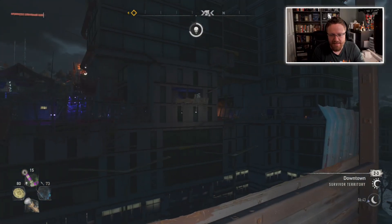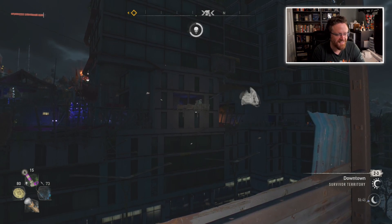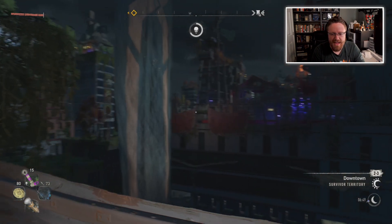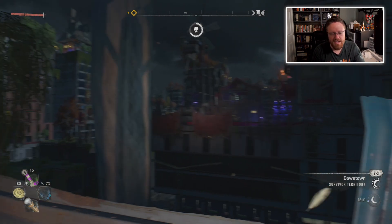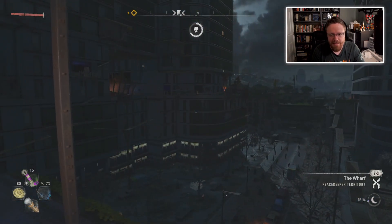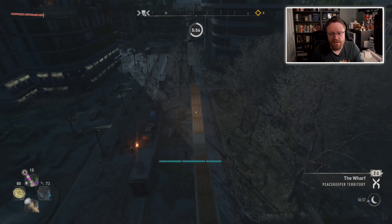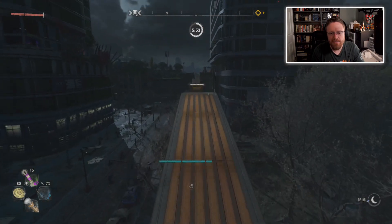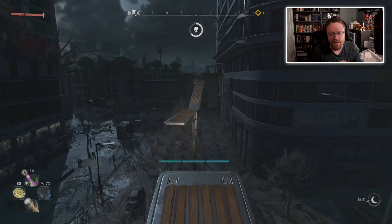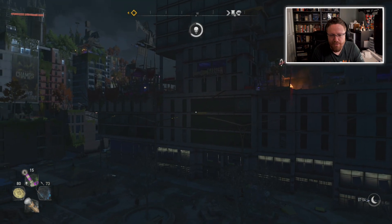I don't think I can snipe these guys - my bow is not going to help me. Hey, Dan31 is here! Good to see you! So it looks like that front entrance is one way I could go. You can just straight up attack a bandit camp from the front door, but it looks like the bandit camp extends along the entire length of this building, so there might be another angle I can hit it from that's stealthier and lets me deal with some of the lighter troops first before dealing with the boss.